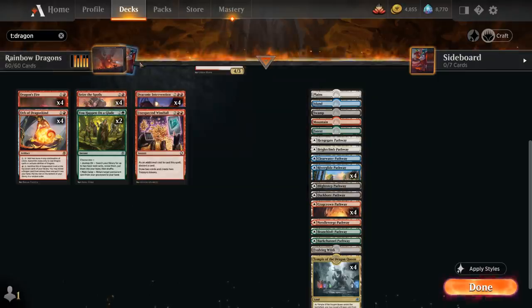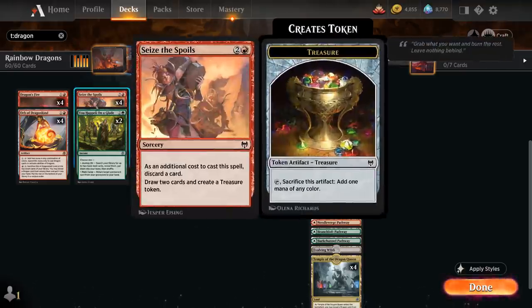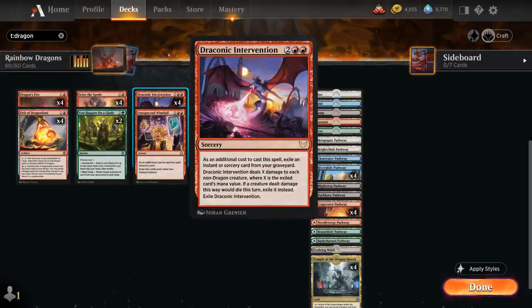These 3-mana spells are important to enable Draconic Intervention, a 4-mana rare sorcery. As an additional cost, we exile an instant or sorcery card from our graveyard, then Draconic Intervention deals X damage to each non-dragon creature, where X is the exiled card's mana value, and creatures dealt damage this way get exiled instead of going to the graveyard. It's an excellent sweeper in this deck that's quite vulnerable to aggressive strategies, though it does require early setup cards to end up in the graveyard.